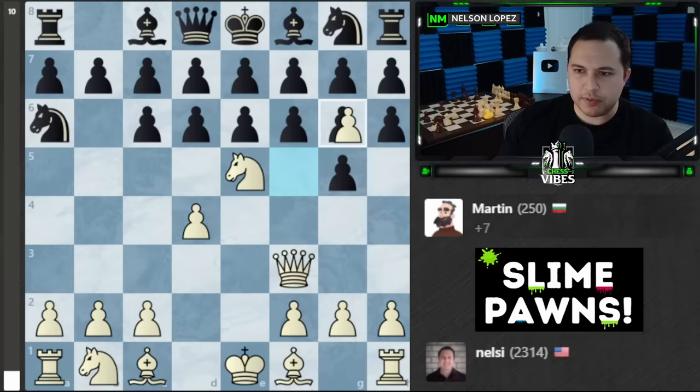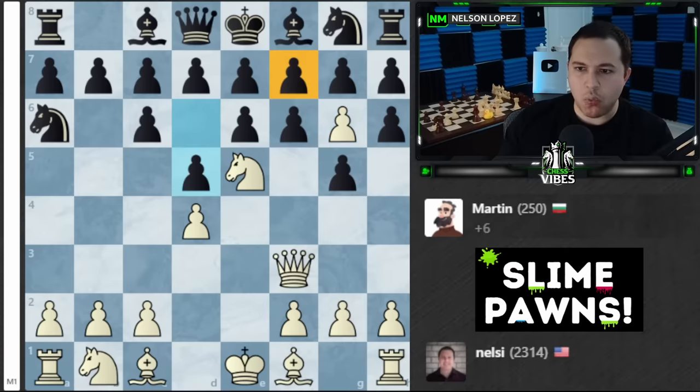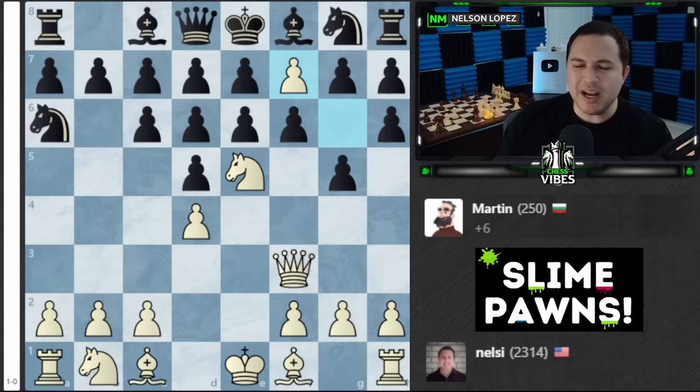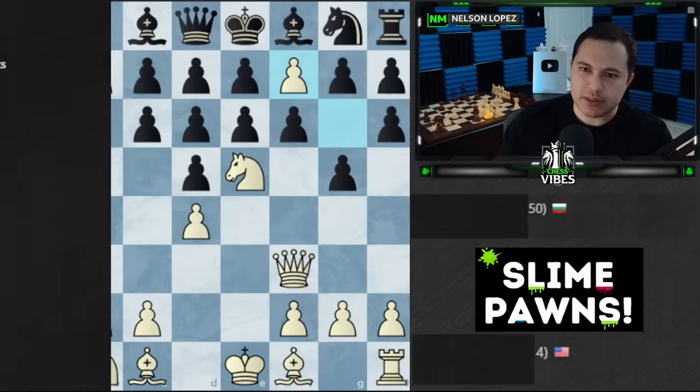Maybe we can even go for a checkmate like this. Martin failed to realize my sneaky pawn checkmate threat, and that's going to do it. Good game Martin, better luck next time. Since that was pretty quick, I'm going to try this again with a slightly stronger bot and see how they do with slime chess.